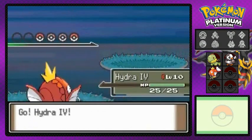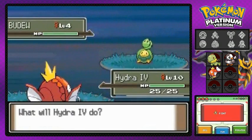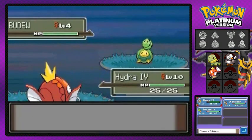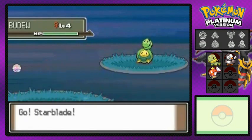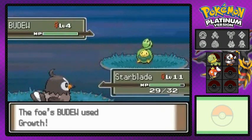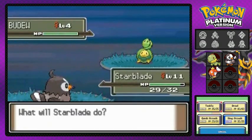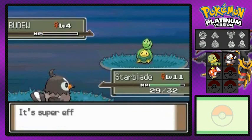Hydra number four going up against a Bidoof. This Bidoof is going to just destroy me, but it's using its Growth and I don't think it has an actual attack. It's coming out with an Abra, so I'm going to go back to switch training.